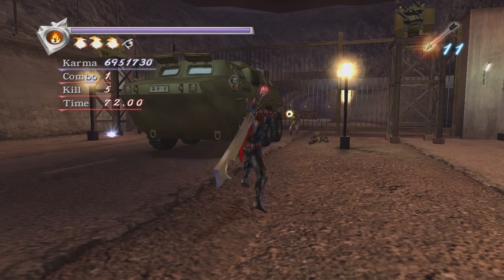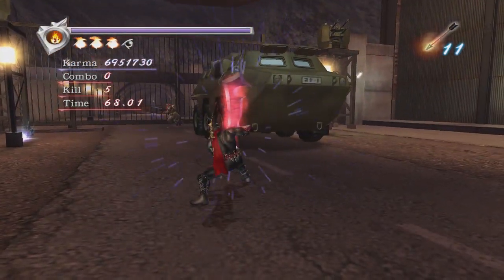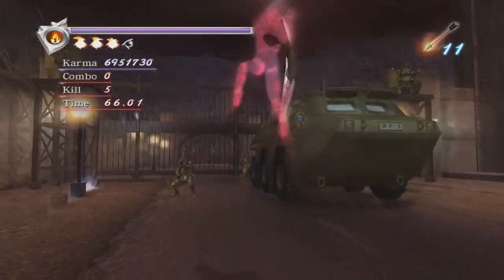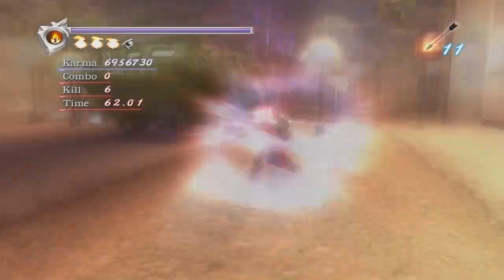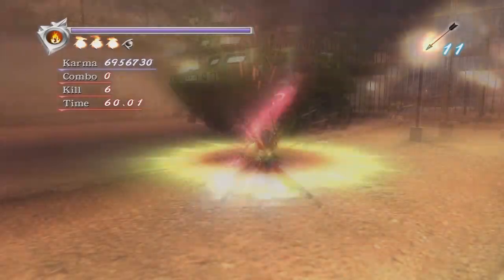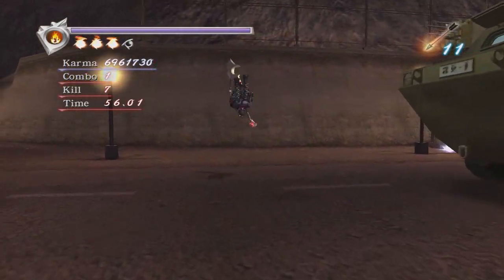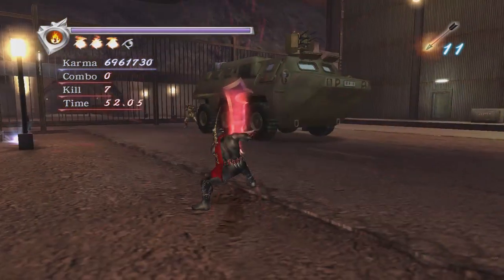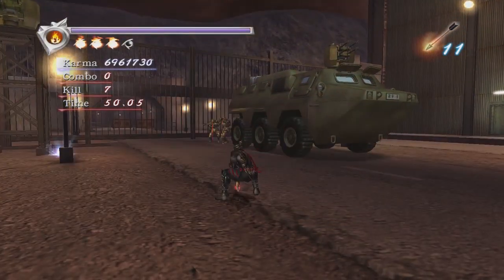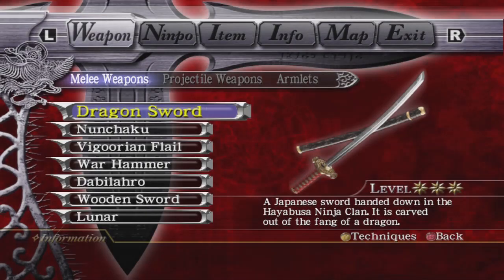Yeah, the APC — you can kind of use this to your advantage. I messed it up in chapter 8 but here you just kind of go back and forth, and keep count of the enemies — knowing how many are going to come and where. I didn't make the most of it here but it kind of gives you an idea. There is a free time charge and everything like that.